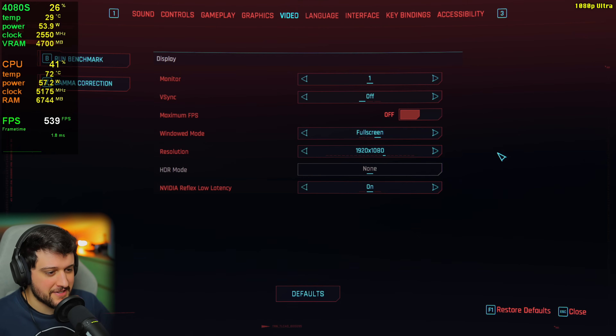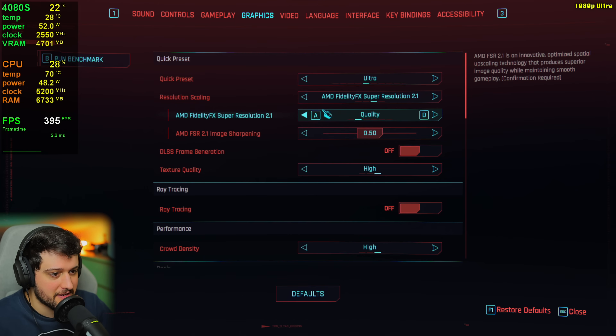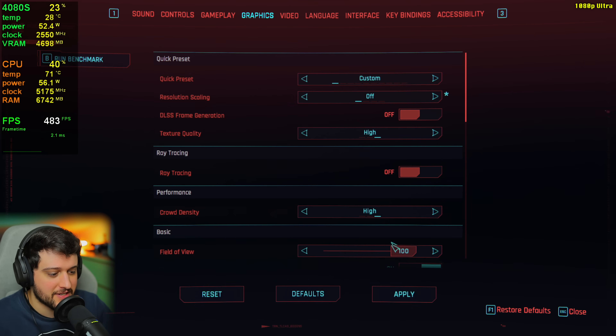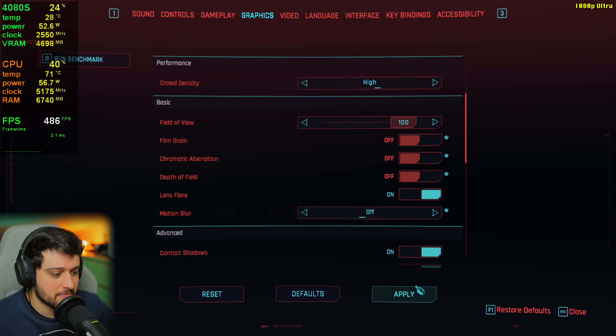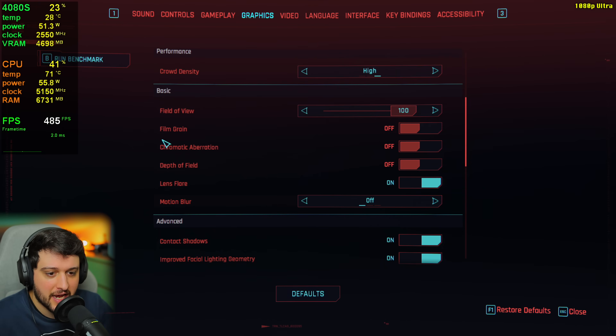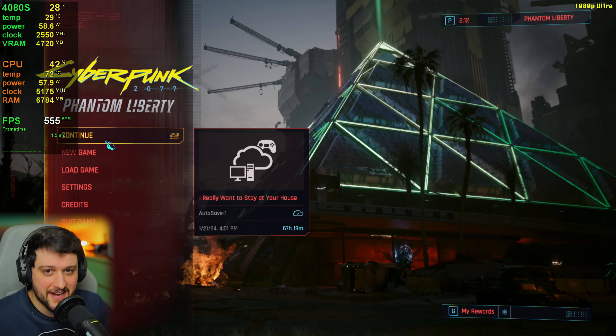Let's go over the settings first. Starting at 1080p resolution — we're also going to test 1440p, 4K, and 8K in this video. I'm using the ultra settings preset with no FSR or DLSS, and I'm also disabling the options that blur the image and add chromatic aberration. So this is ultra settings at 1080p.